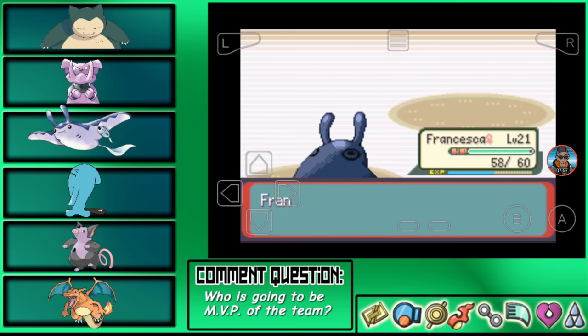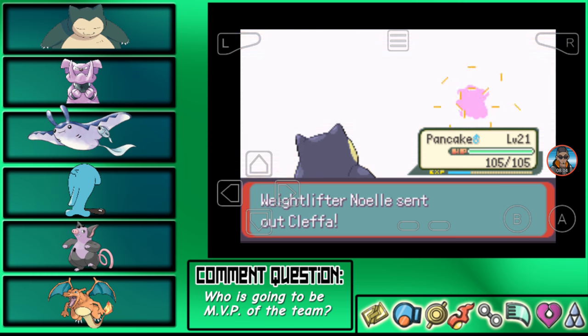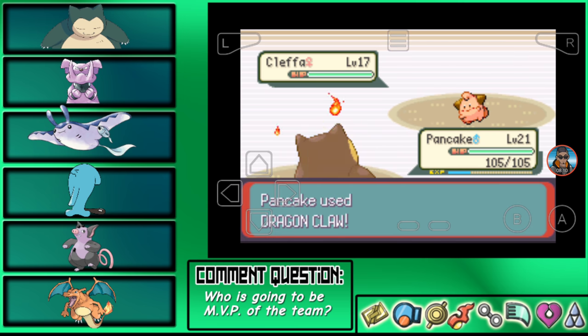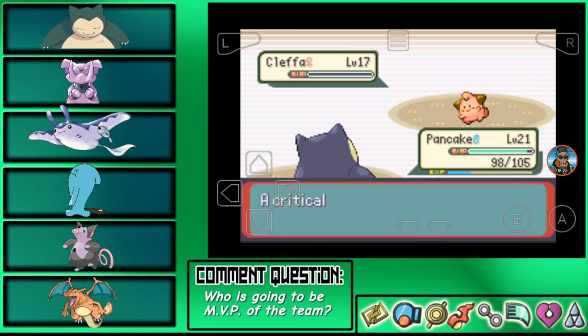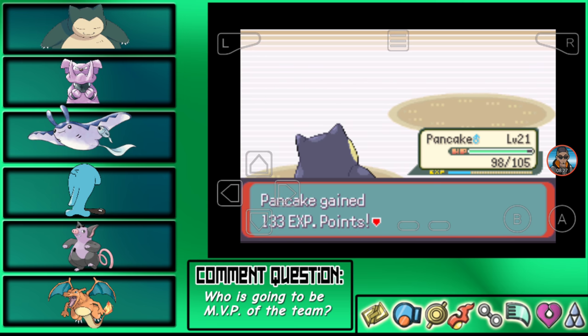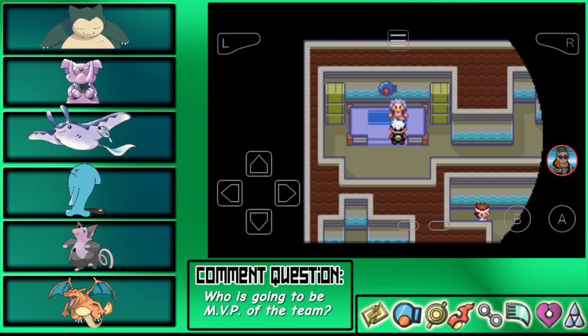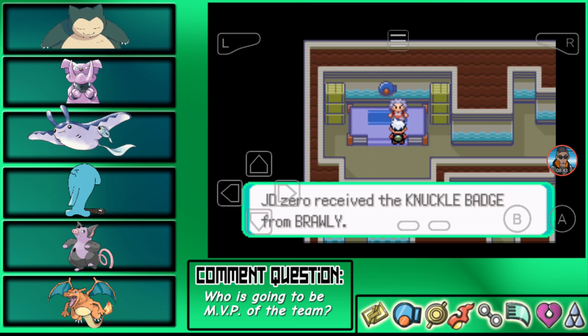Haven't used Pancake in a while — let's drop him in. Pancake's looking like, what do you want me to do with this little cute thing? Water Spout — whoa, hold up! There we go, a crit! Oh my gosh, this thing had Water Spout. Lucky it literally took out like half of his HP — if that had fully landed, man. Stuff's gotta quit. But we got the Knuckle Badge, awesome!